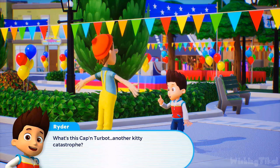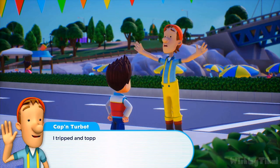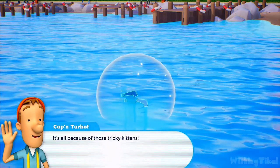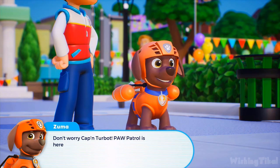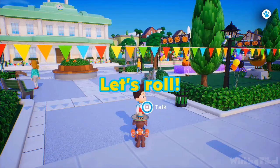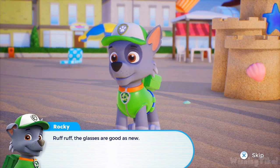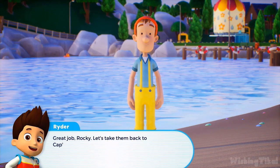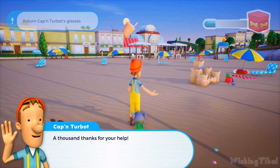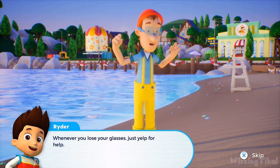What's this, Captain Turbot? Another kitty catastrophe? PAW Patrol, thank goodness you are here! I tripped and toppled and my glasses fell to the ground, then the waves washed them out to sea — it's all because of those tricky kittens. Don't worry, Captain Turbot, PAW Patrol is here to help! I can use my hovercraft to search the water for your missing glasses. Let's roll! The glasses are good as new. Great job, Rocky — let's take them back to Captain Turbot. A thousand thanks! Whenever you lose your glasses, just yelp for help. Mission completed.